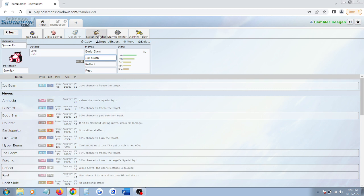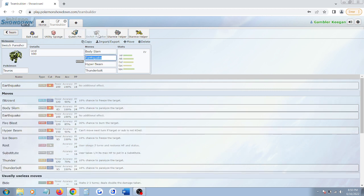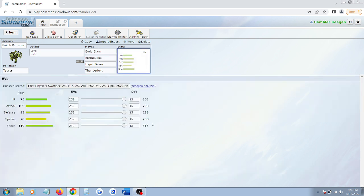Let's take a look at our runner-up, our secondary contender — Tauros, who people think is the best Pokemon in OU. It's fair to think that, because Tauros's defining factor is that he doesn't have any good switch-ins. This is why I named him Switch Punisher. Why doesn't Tauros have any good switch-ins? Well, let's take a look at that big fat speed stat.